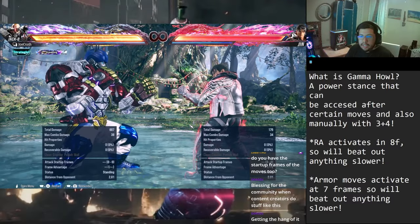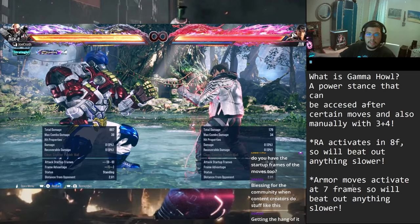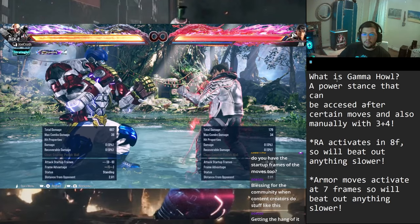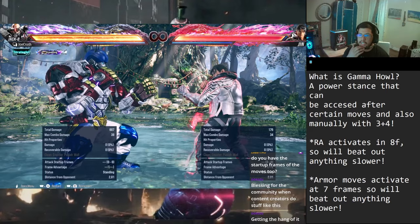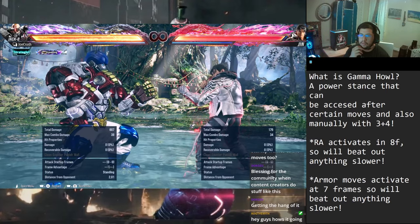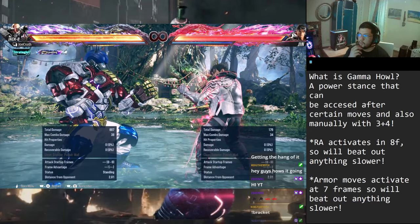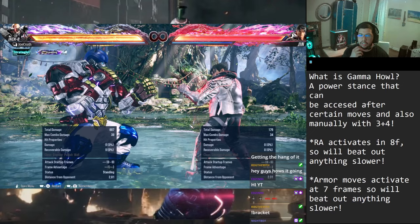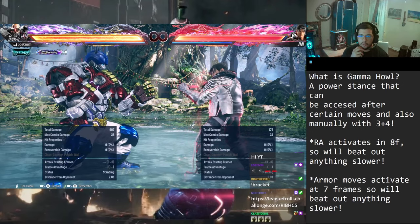Yo, what's up guys, this is Joe Crush and today I'm making a new guide going over Gamma Howl specifically - Gamma Howl stance and all the transitions. So first question: what is Gamma Howl? Basically it's a new power stance with super powerful moves that can be made high-powered through things like heat, and you can also do it manually with 3+4, although that's a little bit tricky.